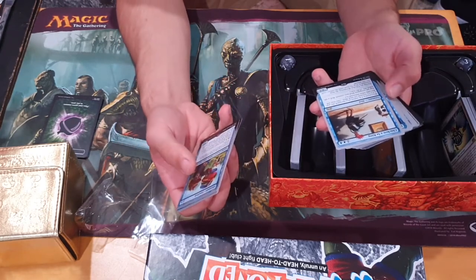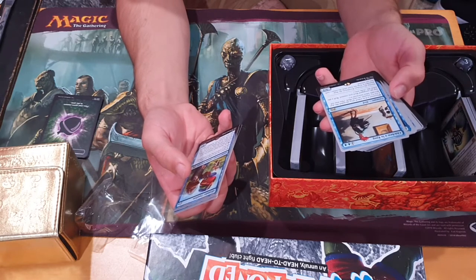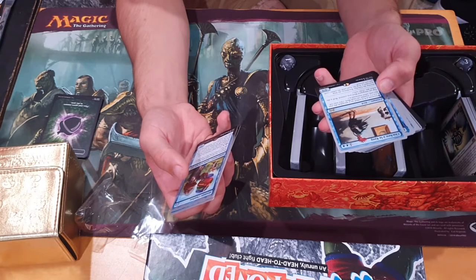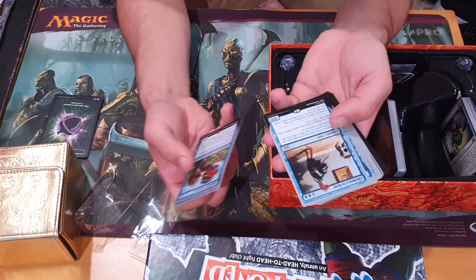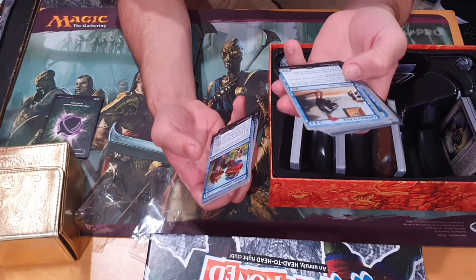Chicken — a looking creature. Whenever you roll a six on a six-sided die, put a plus one, plus one counter on each bird. You may roll dice only when instructed to, so you can't just sit there constantly rolling. Tap an untapped bird: roll a six-sided die.